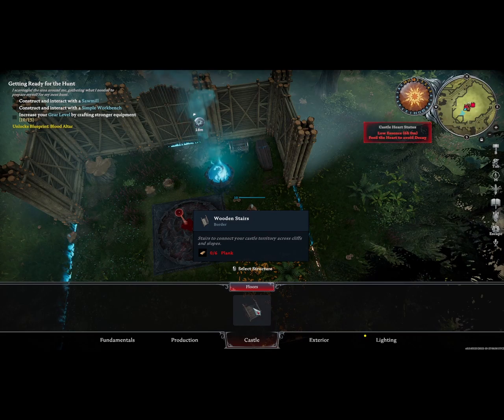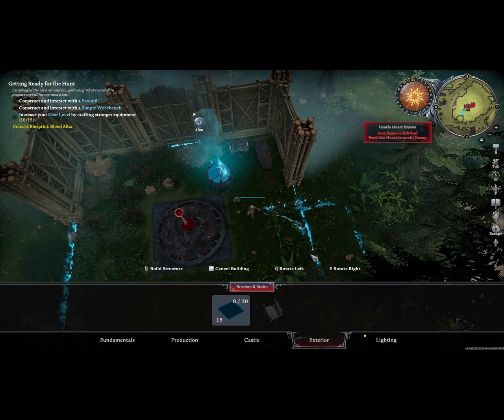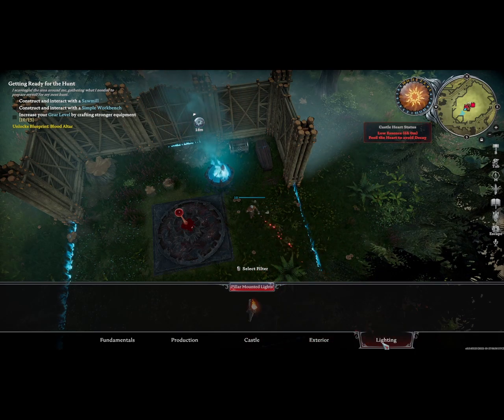On the Castle tab, all we have right now is Wooden Stairs. On the Exterior tab, we have access to Borders and Wooden Stairs once again. Borders can also be found under the Fundamentals tab. Wooden Stairs can only be placed on Ramps — we may have a demonstration in a later video.